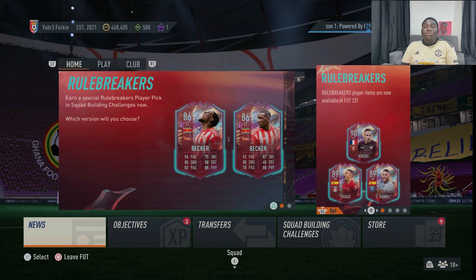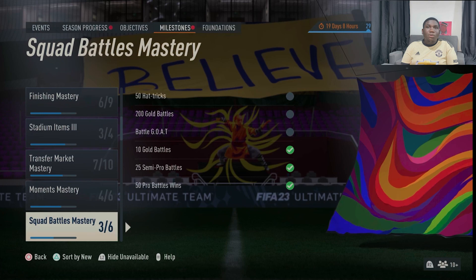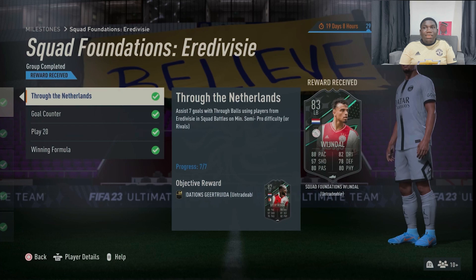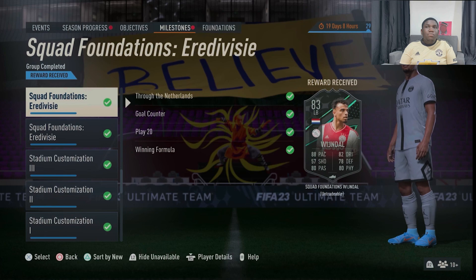If you don't know what Squad Foundations are, go to Home, find your Objectives and your Milestones. You can see the MLS Foundations also just came on, so you can check that out too. But in this video I'm talking about the Squad Foundations for the Eredivisie. I've already completed it. To complete it you have to play about 20 matches in Squad Battles on semi-pro difficulty, but you can also play in Rivals.